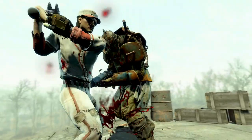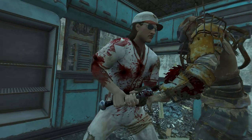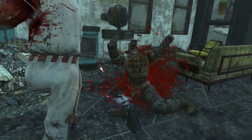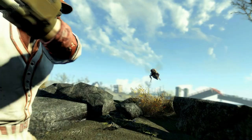Also, if you are a maniac, the 2076 World Series Baseball Bat can be sold to Mo Cronin in Diamond City Market for 200 caps, or up to 400 caps after passing a speech check.